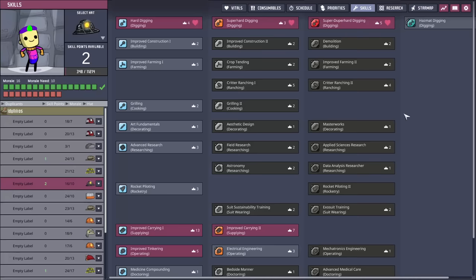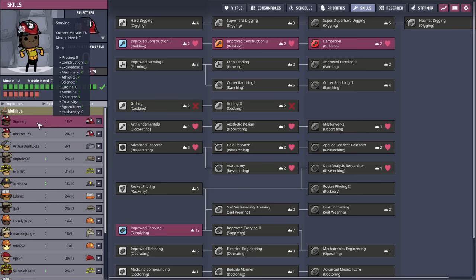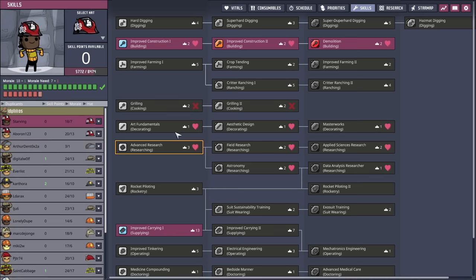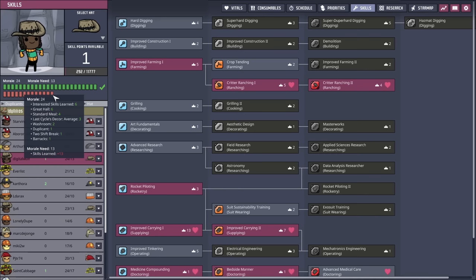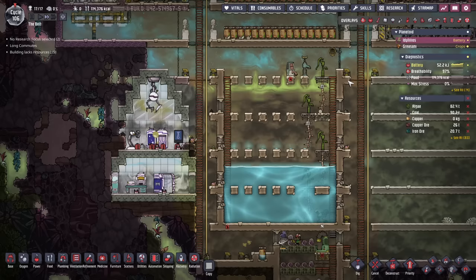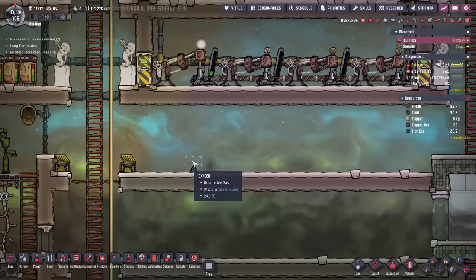The next thing we want to talk about is who to send. What you're really looking for is someone who has super hard digging, because you need to be able to dig through obsidian on the second planet — and you absolutely must be able to dig through abyssalite. You want someone who is a high digger but also very low in terms of overall skills. You don't want them to have, say, 13 morale, because you're not going to be able to sustain that on the other side. That's why it's a good time to use the skill scrubber.